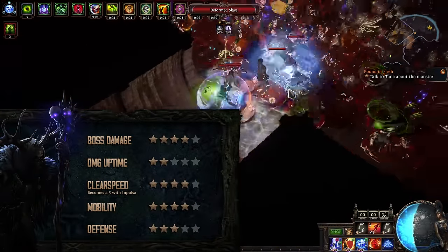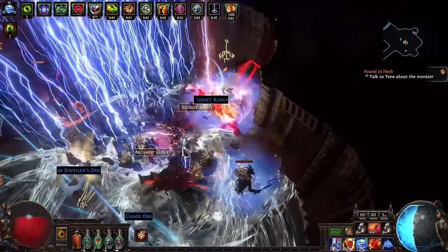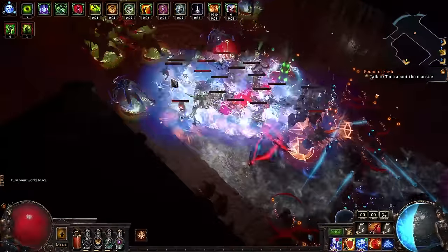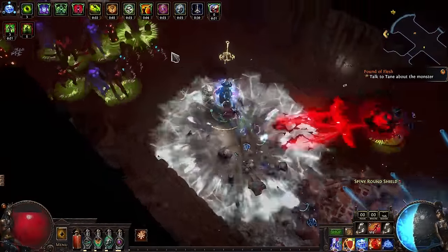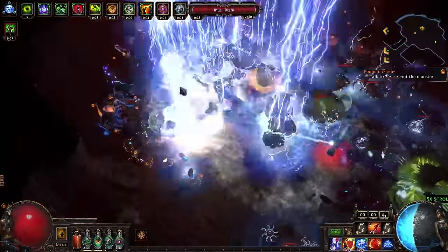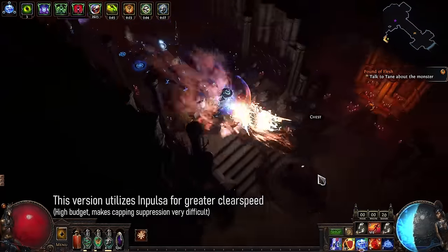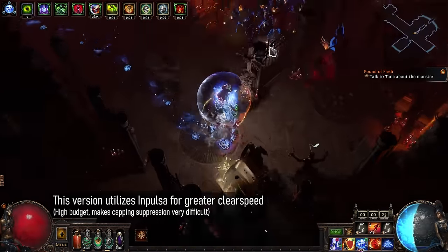This is probably not one of our strongest League starters, but a lot of people really like playing a Lightning build. As a quick TLDR, on pretty mediocre gear you get around 3 million damage. Since we are an Elementalist, it does not have the strongest defense, so it might not be the best thing for Hardcore, but should be a great League starter to get your Atlas set up and do everything on Softcore.